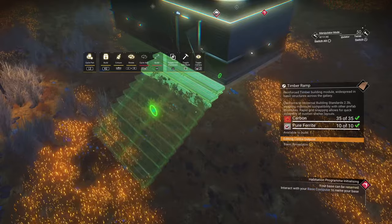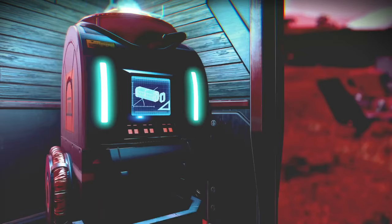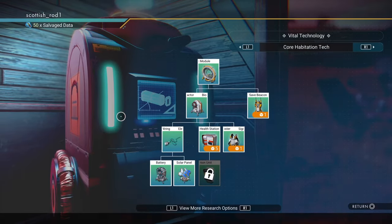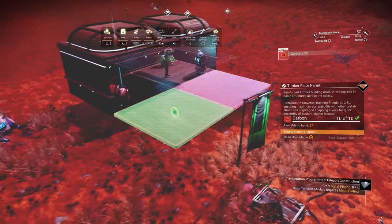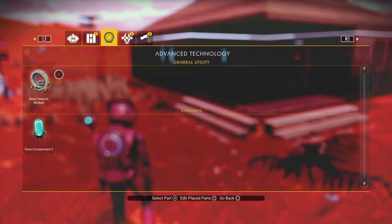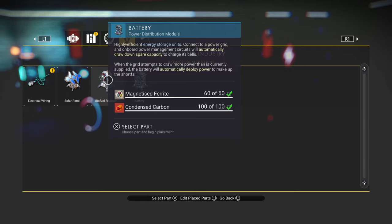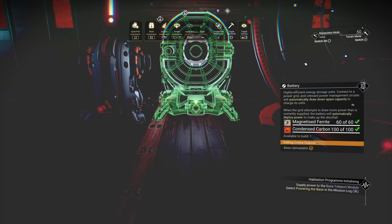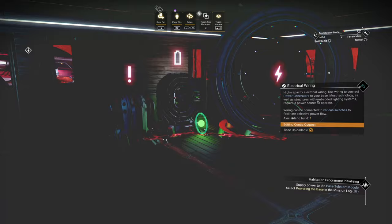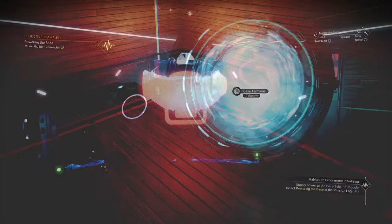Having raised the base slightly off the ground, put some stairs down, then buy your priority items and extend the base a little bit. The materials for the base teleporter module aren't too difficult. For the biofuel reactor you need metal plate and oxygen. For the battery you need magnetized ferrite — you know how to do that. From condensed carbon: just refine carbon into condensed carbon. We don't have enough gold yet for solar panels, but we can build the biofuel reactor, the battery, and the teleporter. Once that's all built and wired up, put carbon inside the biofuel reactor, which will prompt the next stage of the mission.